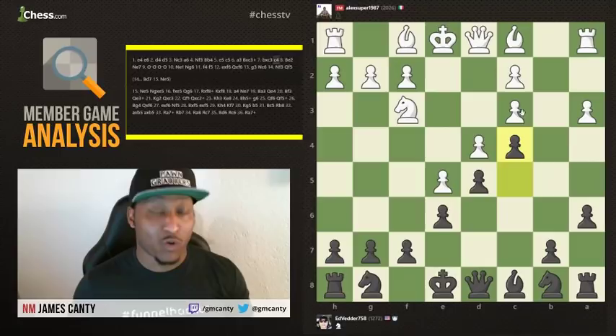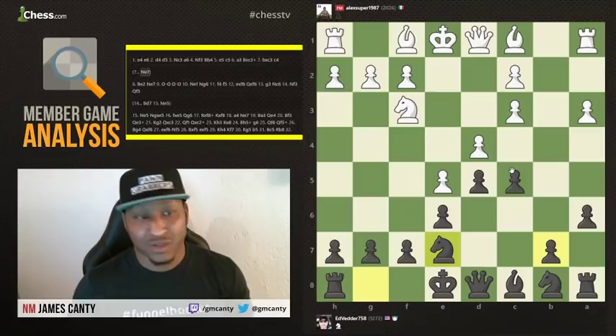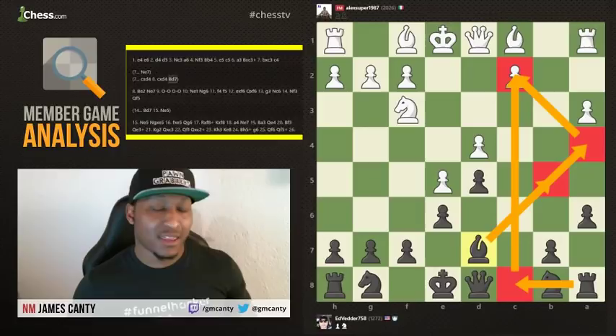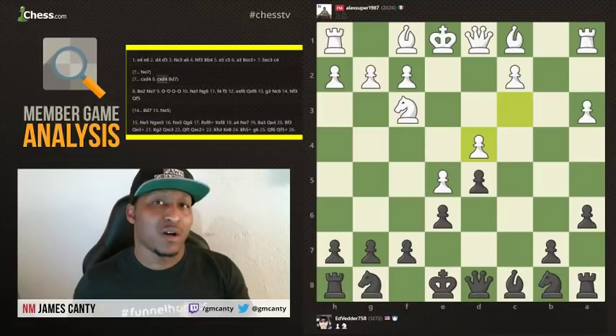Maybe pawn takes d4 — yes, we undouble his pawns, but my bishop now has some type of future. Or maybe Knight e7, B6, or anything else. We have to think about the future of our pieces and the health of our pieces. Just like any team member in sports — basketball, soccer, tennis — if that player is not well, they're not going to do good. That's exactly how it is in chess. C4 means this piece is not good, which means the game could be worse than you'd want because this piece is very bad.